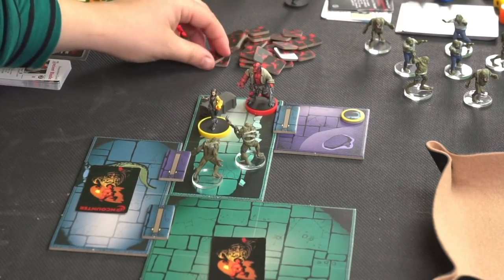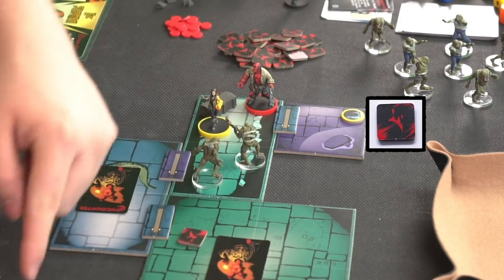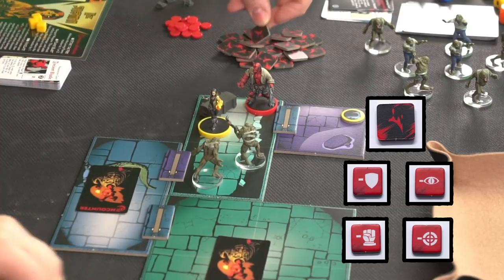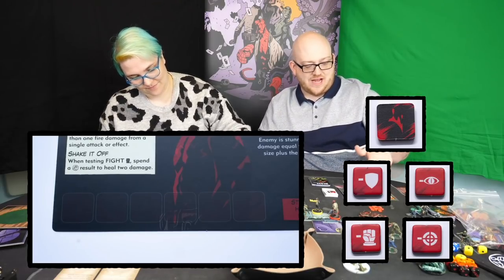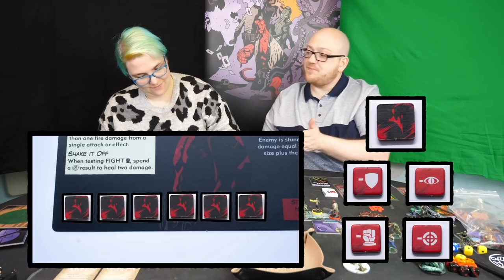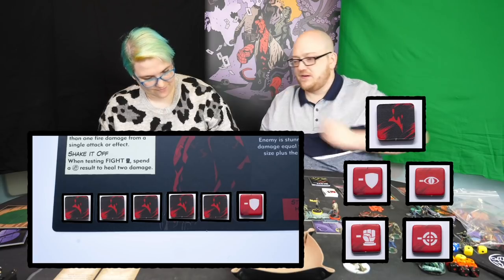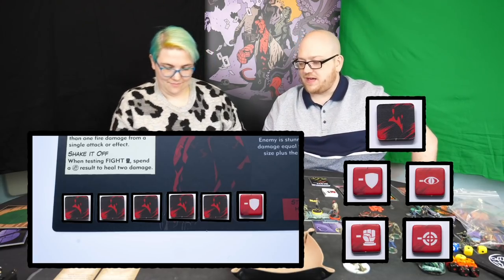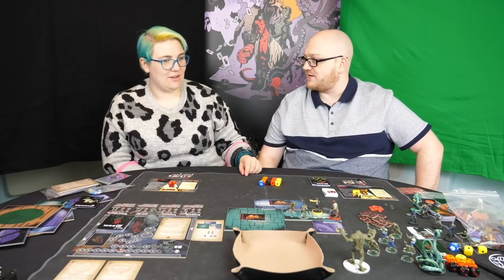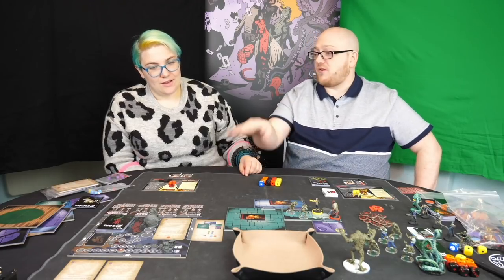Over here we have damage markers which are double sided. On one side they have a wound — like this red slashy thing — and the backs have different icons on. On the bottom of your agent board you have a number of health slots. You place the tokens in there, and when it fills up you'll start flipping them to their injury side, which then starts having a detrimental effect on the way you play the game. So currently Hellboy's taking three damage from a big chunk of venomous awful. But that is the Venomous Frog Monster done.